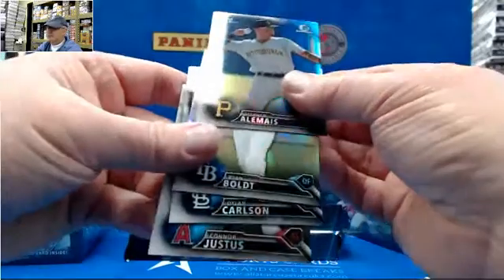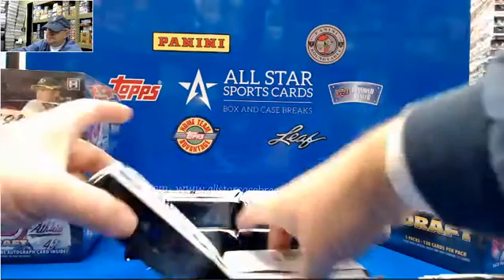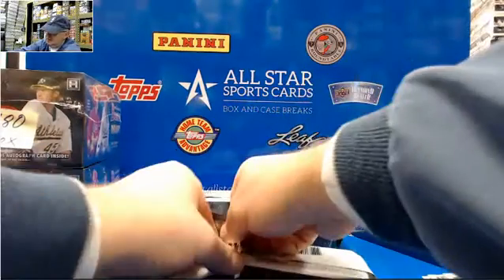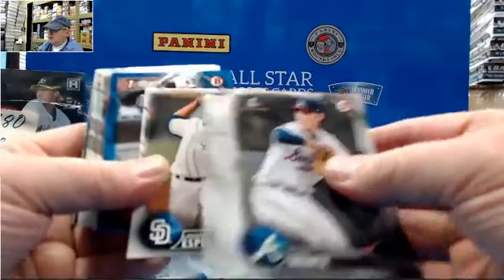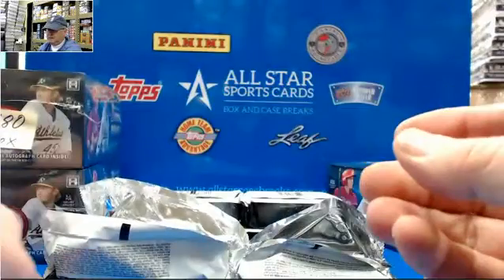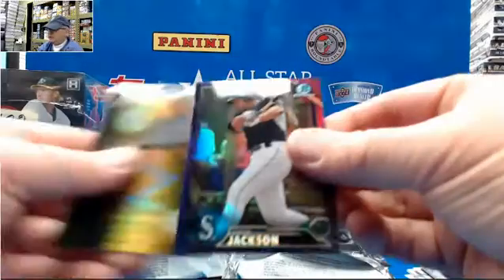215 of 250. I don't think it was any short print — it just had a different card in the background. It was a paper. The one with the big C in the back. Alex Torres Blue, 97 of 150. I don't think it was any short print. Paper.